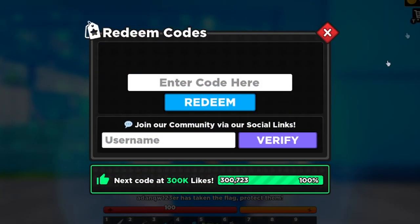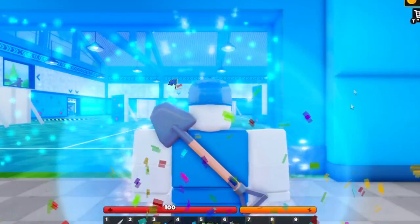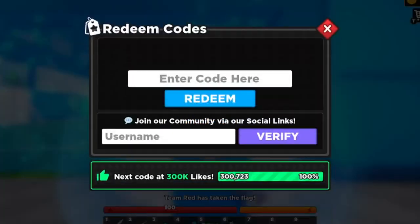Hit the tags button and you can enter codes right there. I'm going to start from the newest to the oldest code, so make sure you watch all the way to the end. The newest code is 'COINS' — C-O-I-N-S. Let's go ahead and redeem it. Successfully redeemed! It gives you 1,500 coins. Go ahead and get it for yourself — that is a working code called COINS.